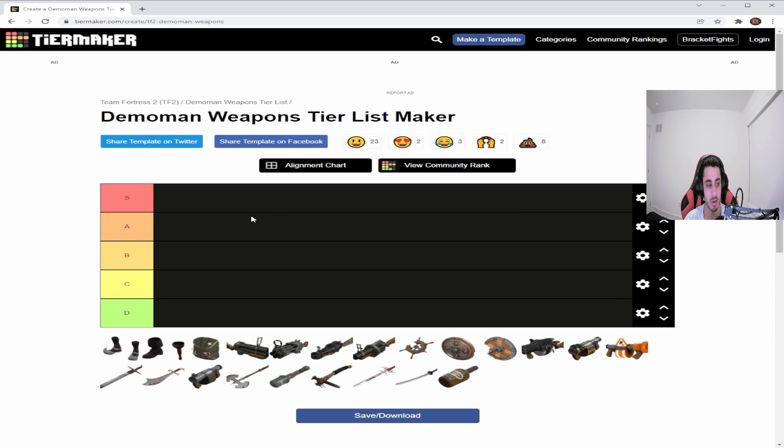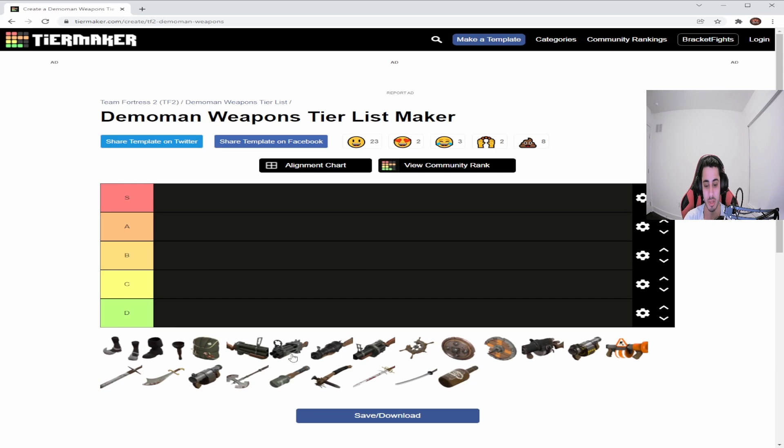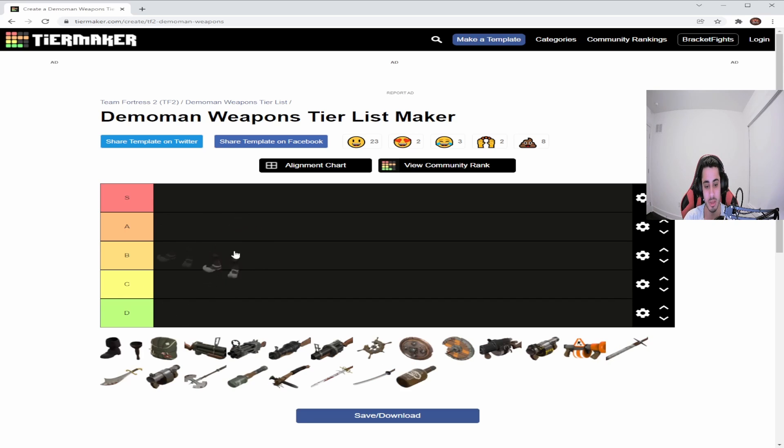First of all we have Ali Baba's Wee Booties. This one gives you 25 more health than usual, making you tankier, but you're sacrificing your primary weapon — the grenade launcher — which is probably better for offense. He is a defensive class but you do need an offensive weapon. If you're not going to go Demoknight, you do need this. If you have it with a shield you can also use it with sticky launchers to make yourself more tanky, similar to the Soldier, which is the second tankiest class.